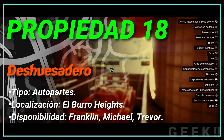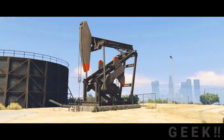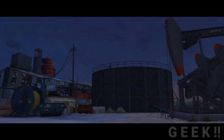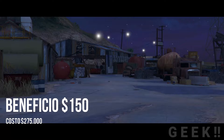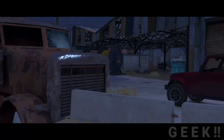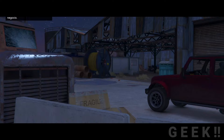Propiedad número 18: Deshuesadero de coches, tipo autopartes, localización El Burro Heights, disponibilidad Trevor. Es un viejo y abandonado hangar con óxido muy notable. Si lo compramos por 275 mil GTA dólares, se recibirá 150 GTA dólares por cada auto que explote el jugador, llegando a un máximo de 5 mil GTA dólares por semana. En algunas ocasiones se deberá defender de los ataques de Los Lost. La rivalidad de Trevor con Los Lost se hace presente de acuerdo con la historia, lo que confirma que esta propiedad será asignada a Trevor.